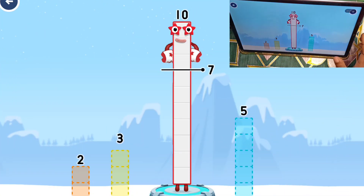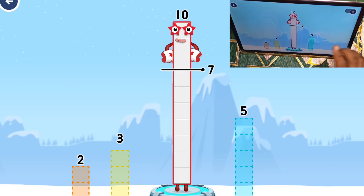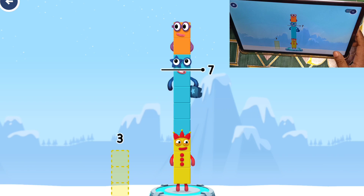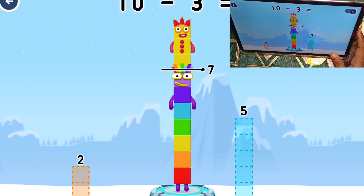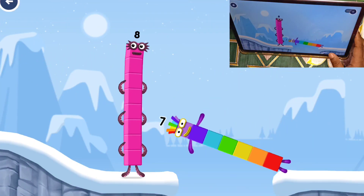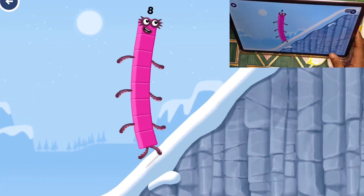Take number blocks away from ten to leave five. Seven — that's not quite right, try again. Two, three — try a smaller number. Two, five — have another go. Three! That's right! Ten minus three equals seven! I am seven! Great, this is great!